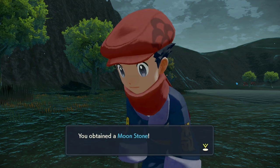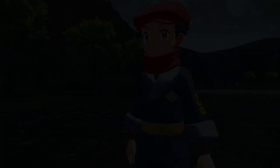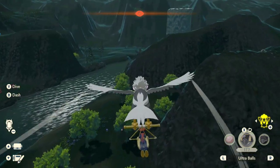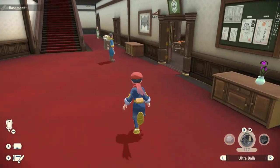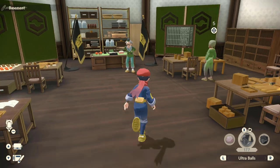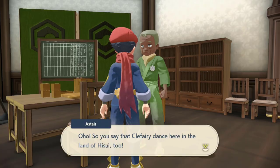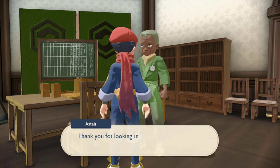Once you're done with all of that, head back to the basement of the Galaxy Hall and talk to Astair again, and you will complete this request. Your reward is the moonstone, two medium XP candies, and weirdly, five salt cakes. That's going to be it for this episode — I hope you found it useful and informative. Thanks everybody for watching, thank you to all of my amazing subscribers, and peace!